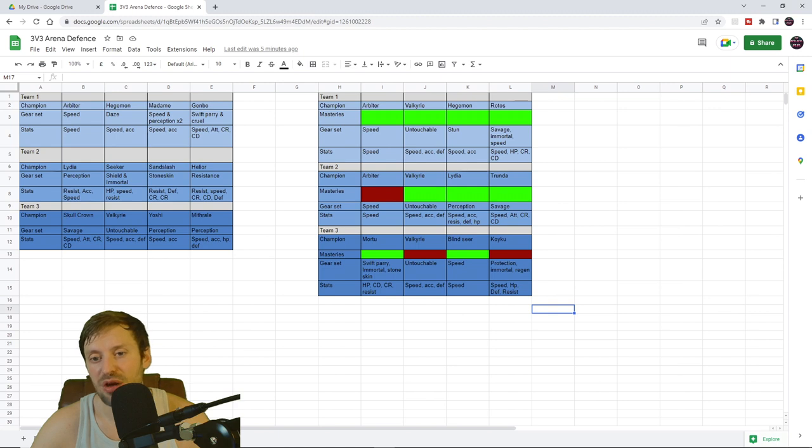My next team is going to be Arbiter, Valkyrie, Lydia, and Trunda. Arbiter to make sure we go first with speed, Valkyrie for counter attacks and pushing back the turn meter, Lydia to block revives and all that nasty stuff, and Trunda to absolutely slam. This should be quite a nasty team comp. For the bottom team, we've got Mortu — he only needs to kill one champion and get that block revive. Usually he'll drop the enemy's nuka, and if they've only brought one nuka and he kills them, that's a win because they can't kill the rest of your team.